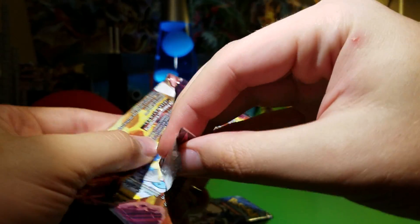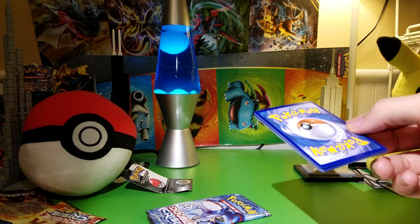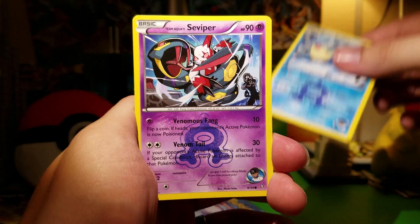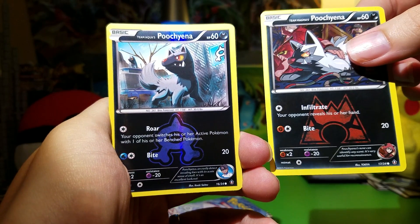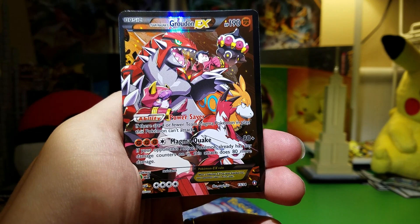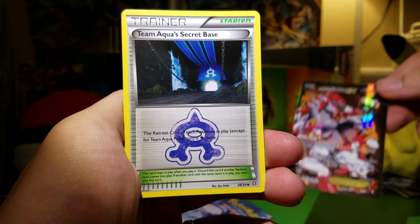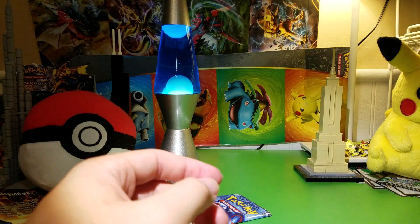A Groudon pack. Two packs down, two to go. It would be nice to get one of the cards I wanted. I know it's not a very big set — there's 34 cards. Got Sealeo, Seviper, Poochyena. Oh — I guess each team has a Poochyena. Reverse. Oh nice! Wow, awesome! That's interesting — I'll have to read all that. And that's a decently playable stadium. And a Great Ball — got a lot of those Great Balls already.